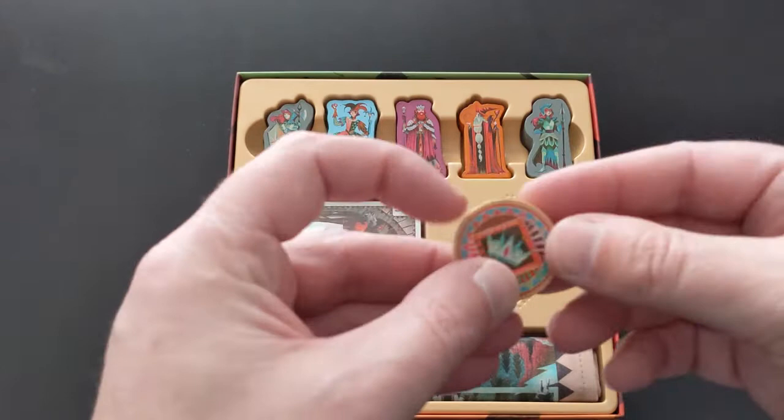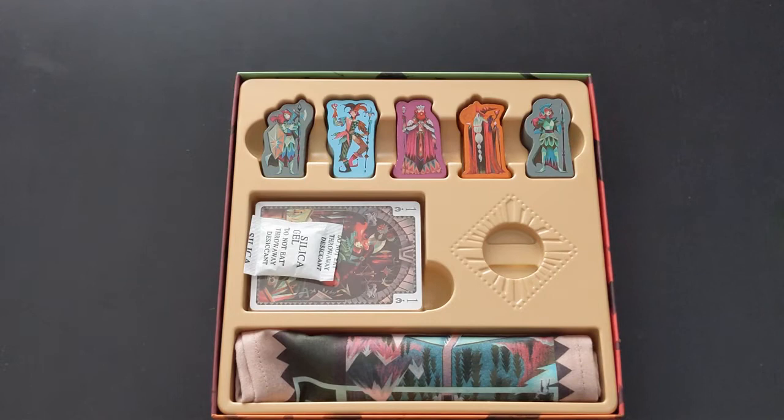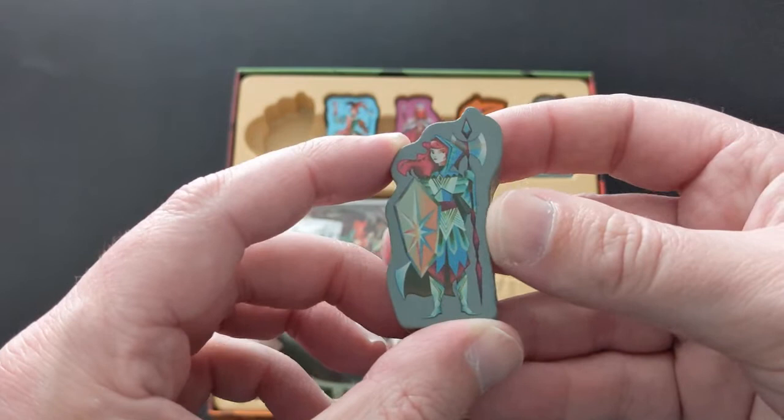And then inside itself, that's the crown token — one of the two endgame conditions. If you can get that to the eye of the chateau, then that's a win. And then the player pieces themselves: we've got two Royal Guards, one each end. They stay with the king the entire game, either side of him, protecting him.